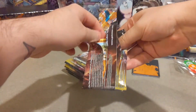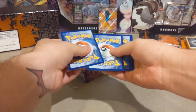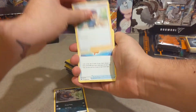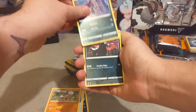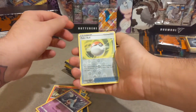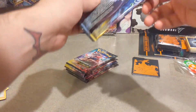Pack number two — here's another code card, enjoy. Three to the front, get rid of that energy card. We have Bott, Hop, a Rotom Phone, Rockruff, a Purrloin, Galarian Linoone, Sizzlipede, another Hatenna, reverse Poké Ball, and behind that Professor's Research.